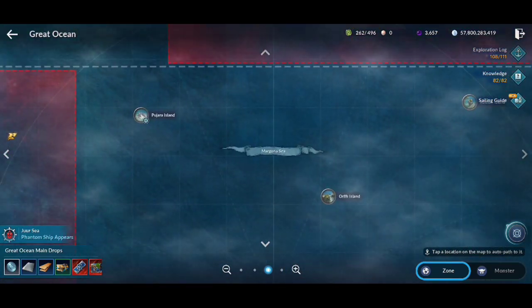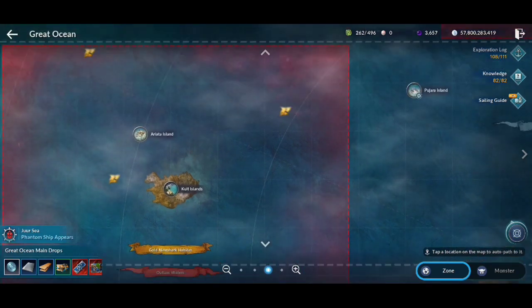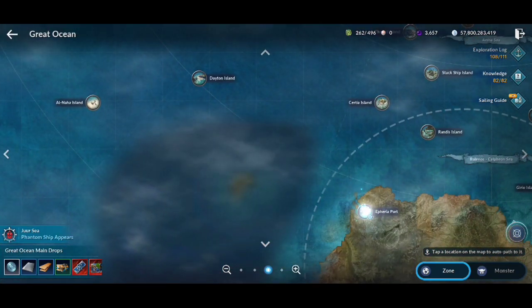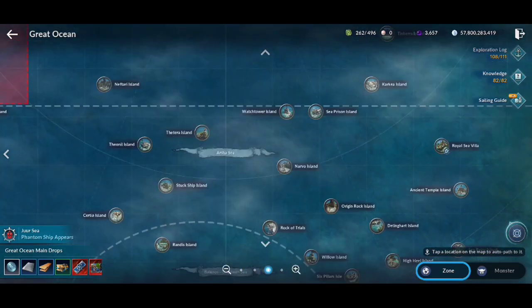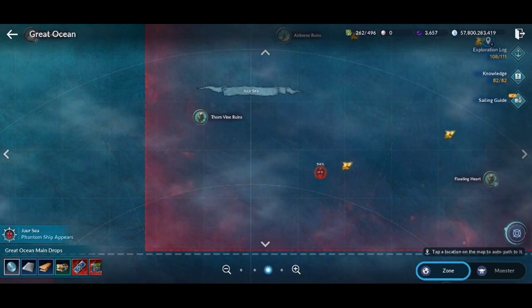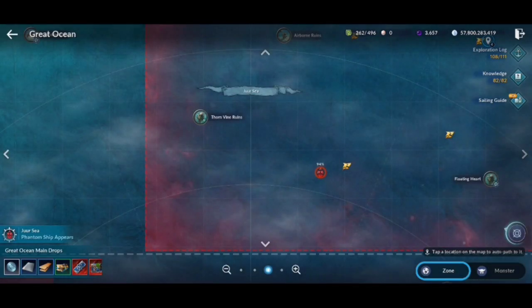The ocean mode is separated into two different modes. The first one is normal PvE mode where you farm monsters, and the second one is the PvP zone where you can also farm monsters but you can PvP with other players too. Areas with the golden shark icon are where you can find golden nine shark mobs which you will need for bounty quests.